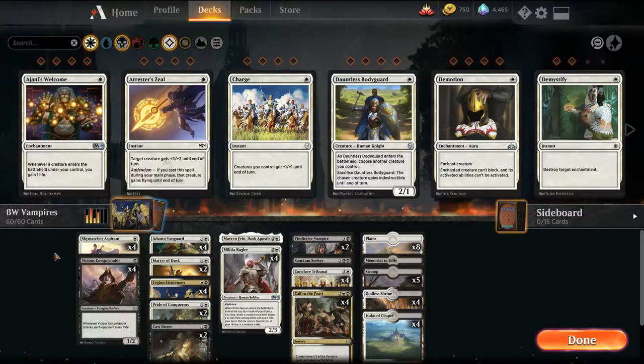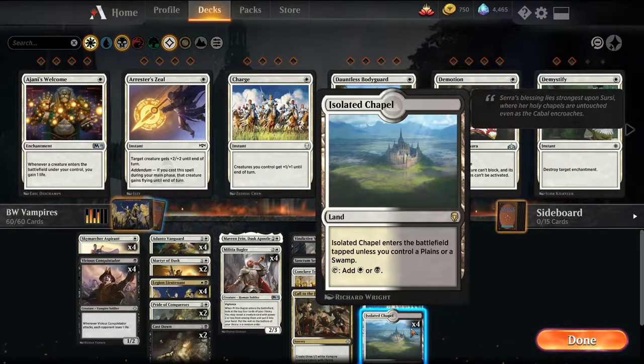Welcome back YouTube, I'm MTGJoe, and today we're going to be playing Budget Black-White Vampires on MTG Arena. This is one of the starter decks you normally get from completing the new player experience. We tried to make a budget upgrade without spending any rares outside of the pre-provided ones — the only exception being adding Godless Shrines and Isolated Chapels.